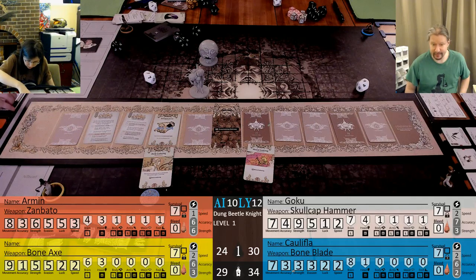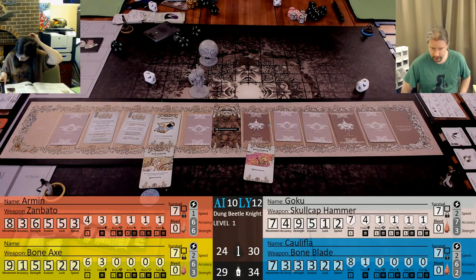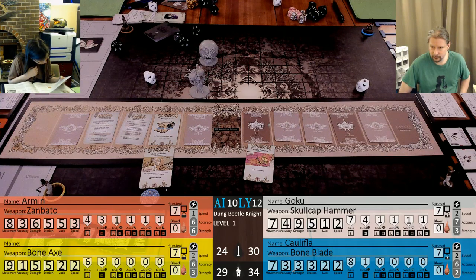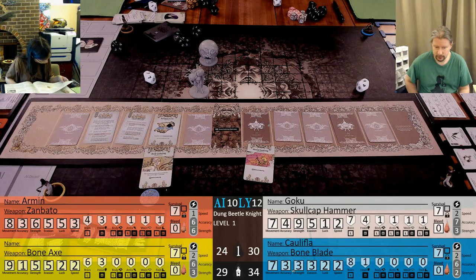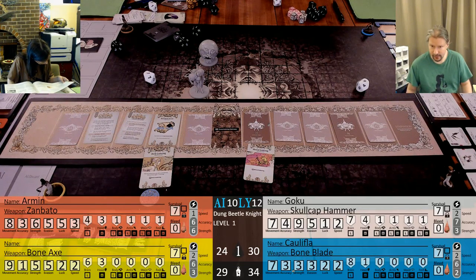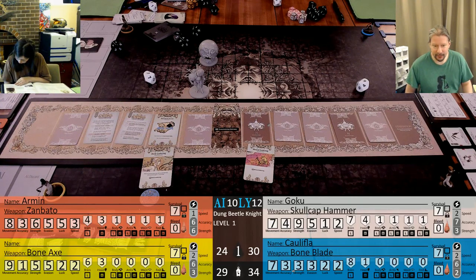If the event revealer investigates, gain plus one understanding and roll 1d10 - 30% chance of losing a survival, 30% chance of gaining a survival, and a large chance of skipping the next hunt space. If the event revealer consumes, gain plus one courage and roll 1d10 - 30% chance of permanent negative one evasion, 30% chance of gaining a title of Scat Man, 40% chance of gaining a speed and strength token. I would go courage because we can't really afford to skip.